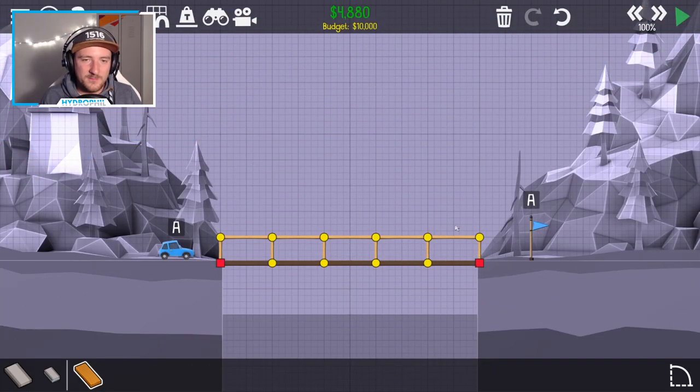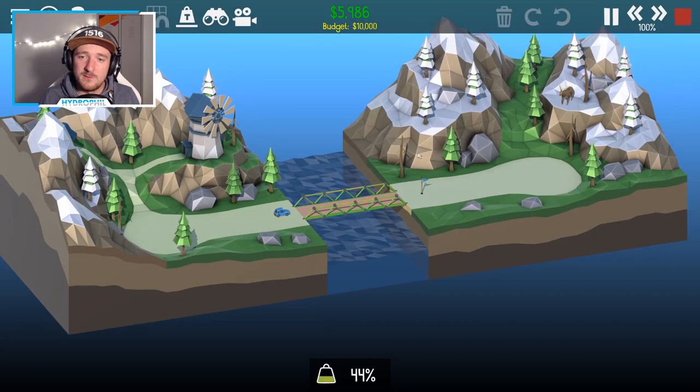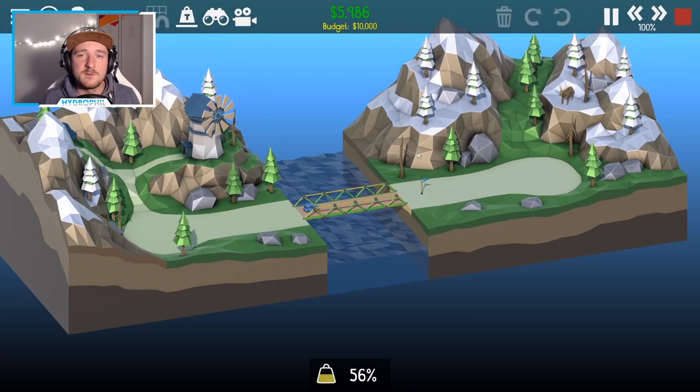Tip number four: praise the triangles. Triangles are super powerful structures that will pretty much always be a good idea.